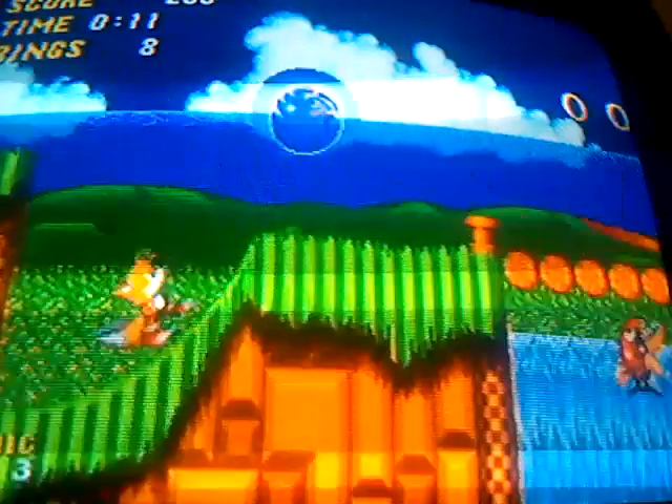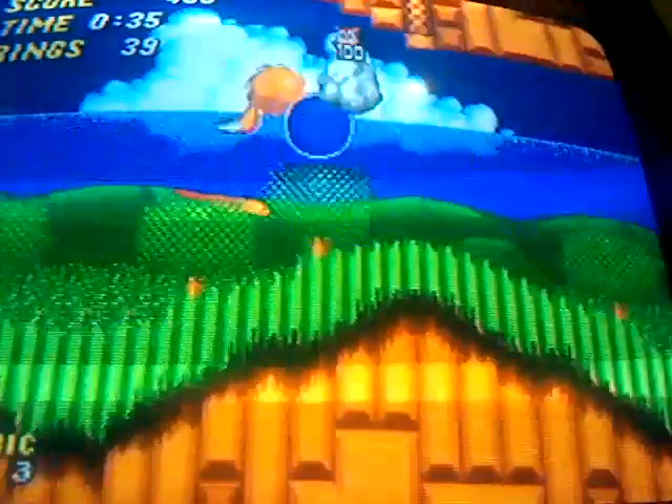Welcome to Emerald Hill Zone. And right off the bat we're already losing our rings. But now we have a shield that will prevent us from losing our rings. One thing new that came from this game was the spin dash — you just duck and repeatedly tap the jump button and you will go into the spin dash. The reason I have Super Sonic activated is because I'm not going to get to show him off, since I'm not going after the Chaos Emeralds in this run.